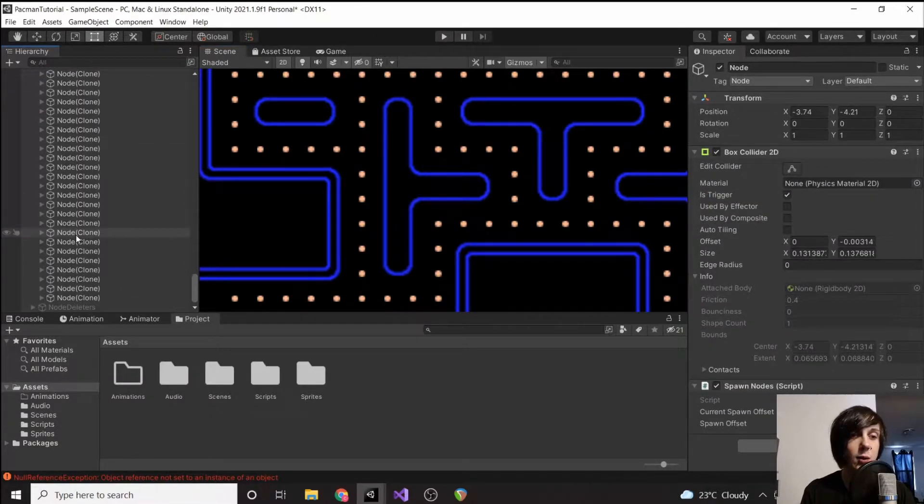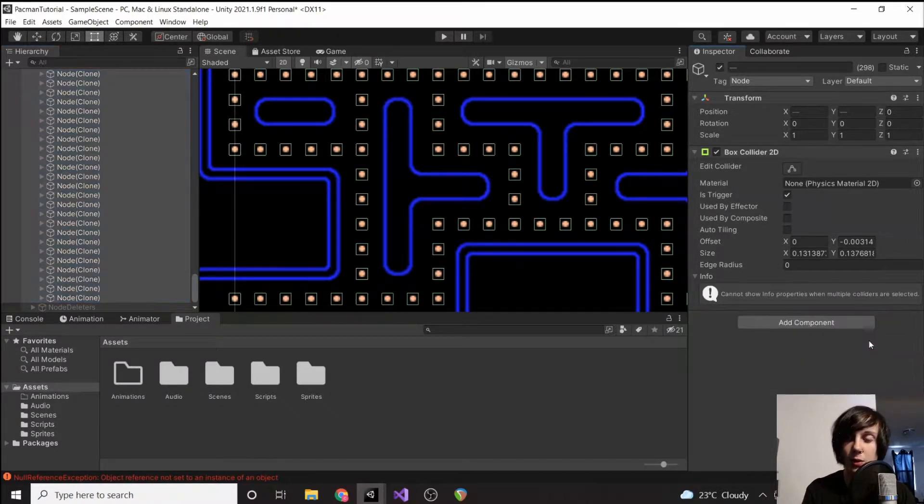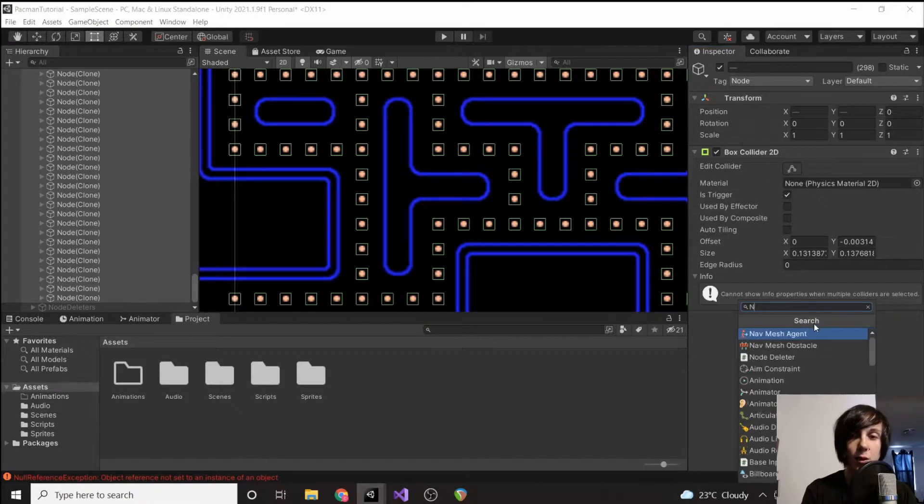Highlight all of your nodes — you can actually remove the Spawn Nodes component now, we don't need it. Remove component, and we're going to add a component called Node Controller.